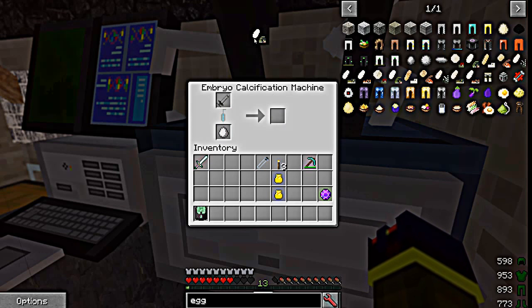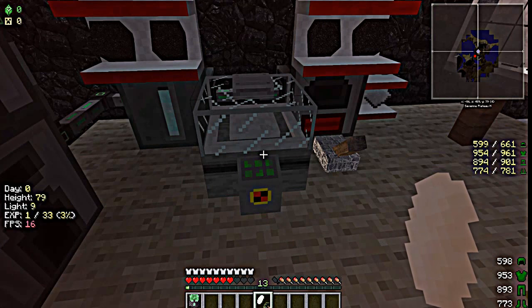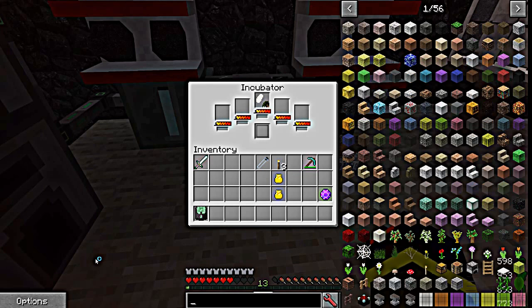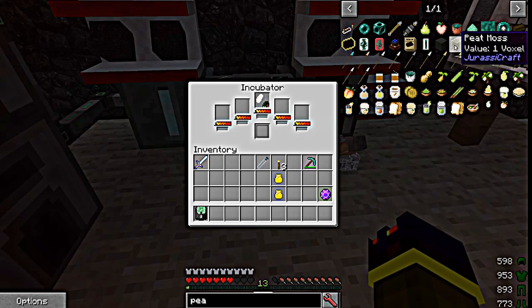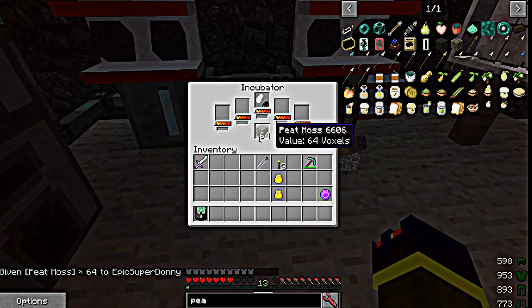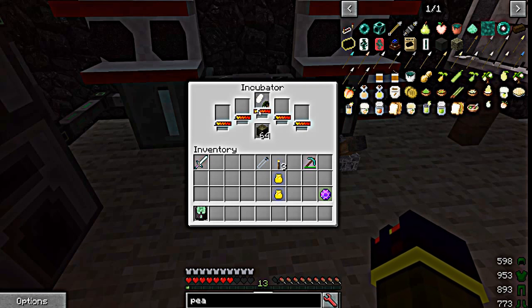We got a dino egg! Now we're going to take our dino egg and put it in the incubator. It's also handy to have a little bit of peat moss — put that in there and it'll help your egg hatch faster, like a bedding. In the incubator, this little bar here — you got yellow here, orange in the middle, red on this end.